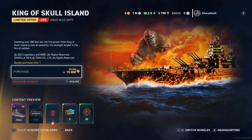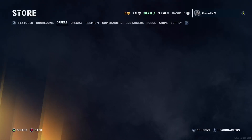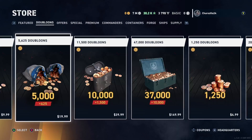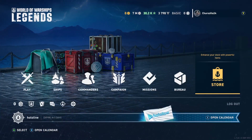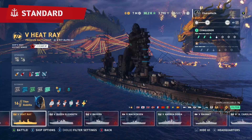Obviously, this is not worth what it costs. Like, seriously, this should be like five or six thousand doubloons. If you're spending fifteen thousand doubloons, you're literally spending about sixty bucks on a tier five ship — and that is a bunch of crap. I don't like that, but I did it anyway.